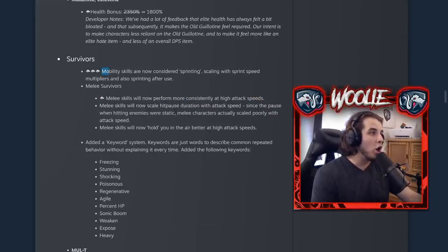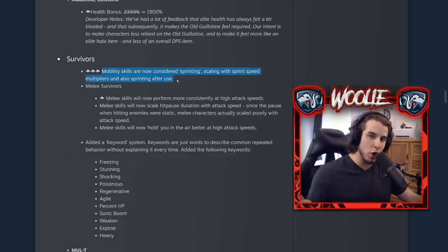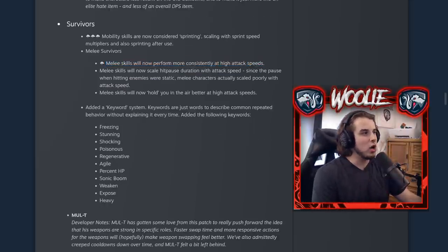For survivor changes, all of your mobility skills will now automatically count as if you are sprinting. Even if you're not holding the sprint key, using a mobility-related skill automatically counts as sprinting, and when you exit the skill you continue sprinting. So no longer does a Mercenary player have to press sprint after every single shift. This is a huge change. Also for melee survivors, melee skills perform more consistently at high attack speeds.